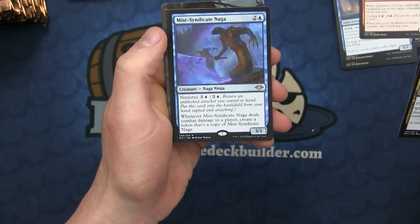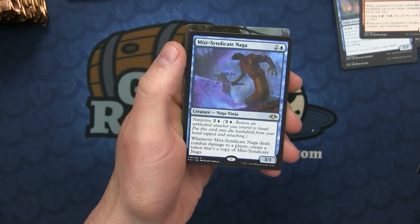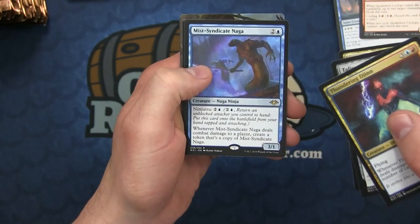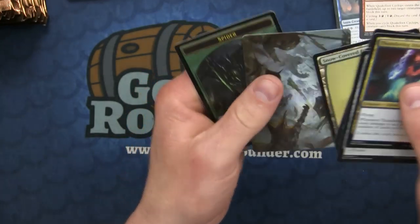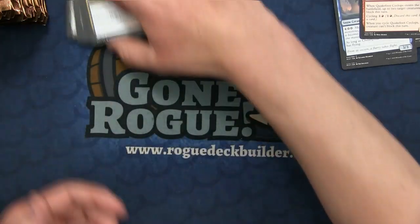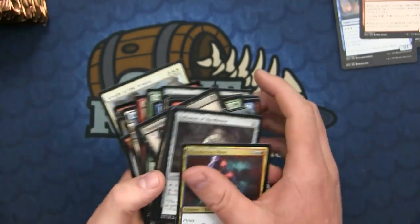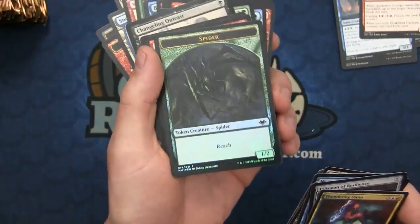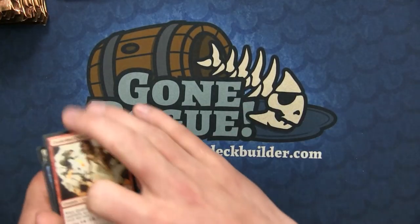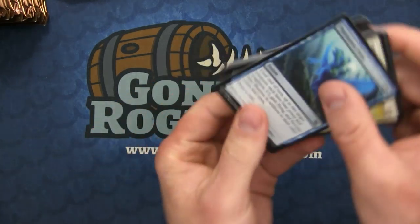We have the Mist-Syndicate Naga - it's another Ninja card. Whenever it deals combat damage to a player, you create a token that's a copy of the Syndicate, so you're just going to start creating more and more tokens every time it deals combat damage. Good little tempo card for sure in the format. And this had a foil token - that's cool. So there are foil ones and non-foils. You can get foil tokens and regular tokens in this set.